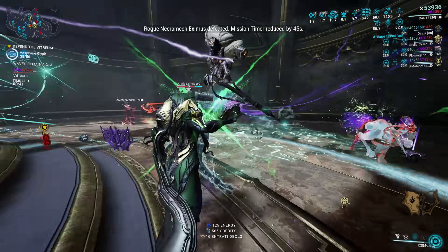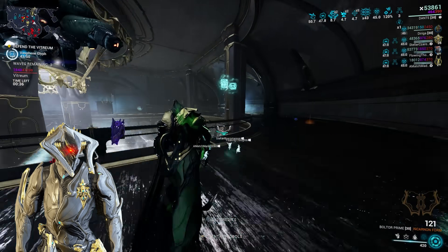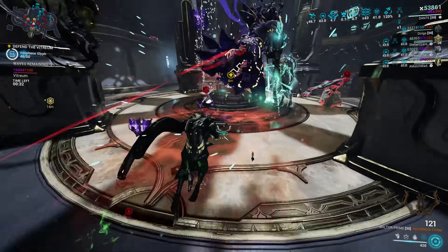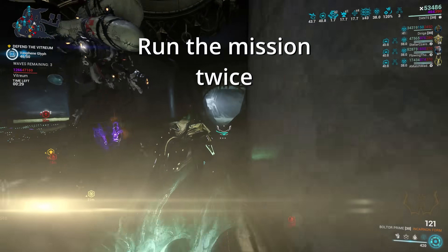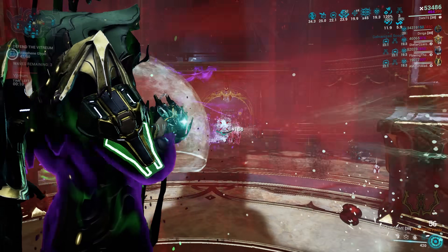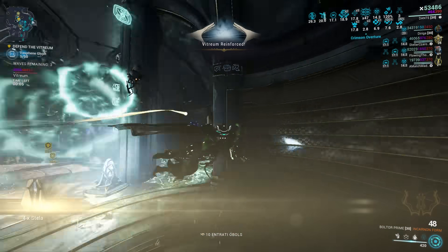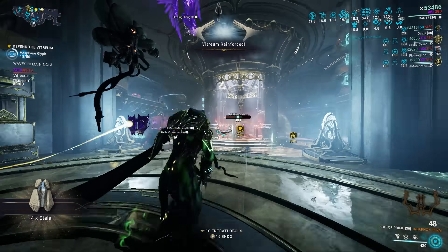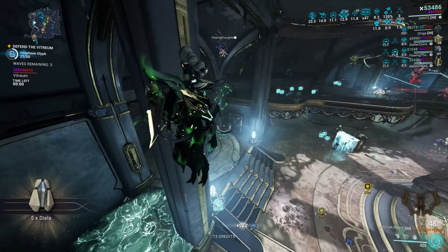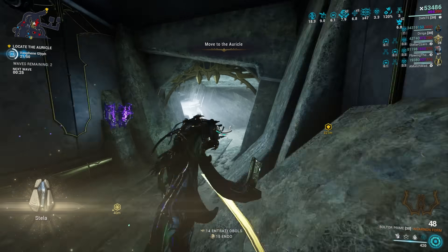In another week, someone turned Loki into a tank, protecting the entire squad during the assassination mission. But if you and your friends are still struggling, there's one last workaround you can do: run the mission twice. The first time, two squad members bring optimal gear with modifiers turned off. They power through the mission while the other two squad members get the full research points. Then you all run the mission again, swapping roles so the other two players get full points.